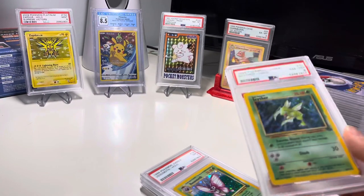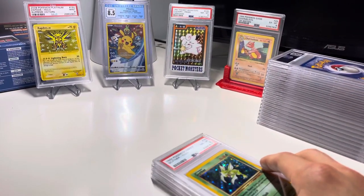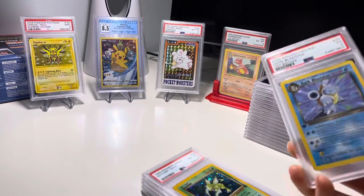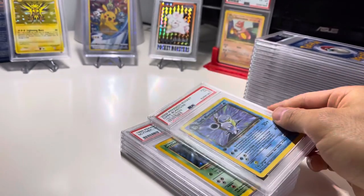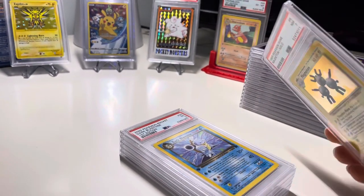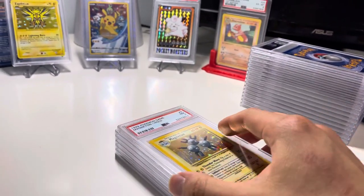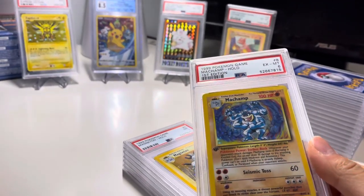Venomoth 7, Scyther 8. A few of them we have up on auction right now on eBay. Darkblastoise 3 — must be maybe a crease somewhere on there. Magneton 7, not first edition. Machamp 6, first edition.